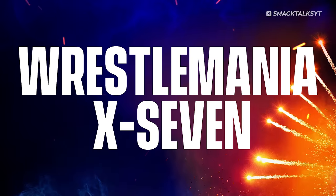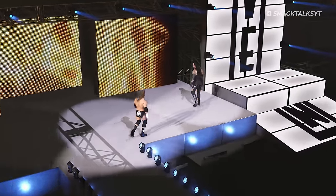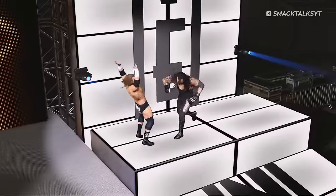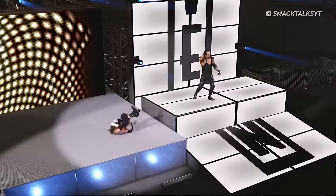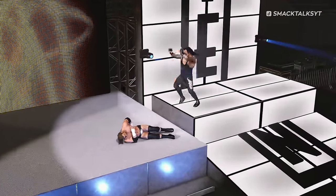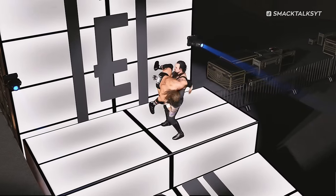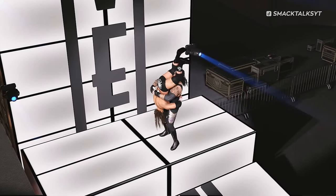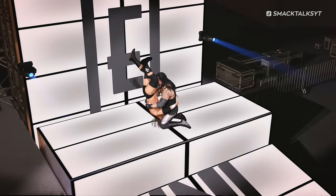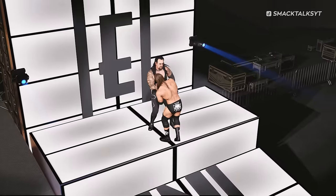Number 5: WrestleMania X7. Should you make your way over to the stage in the WrestleMania X7 arena, players can climb onto the ramp sections displaying the WrestleMania X7 text, just like the event itself. These areas work as a mini-platform and include the ability to use stage finishers — should you have a stored finisher available, you can use it to throw your opponent off the platform.